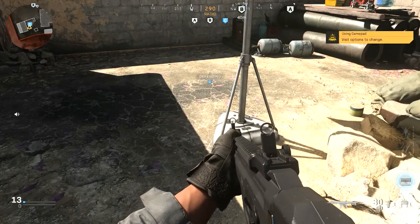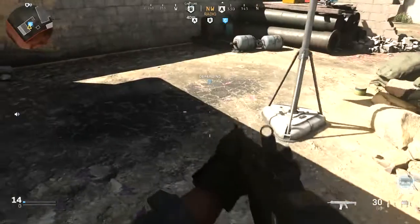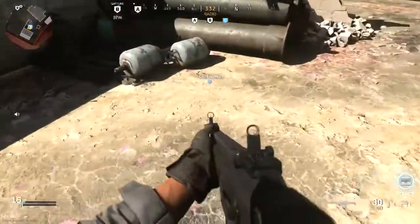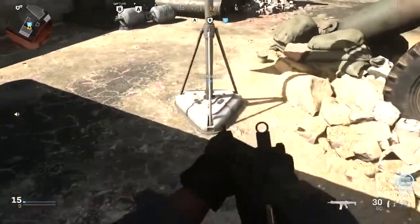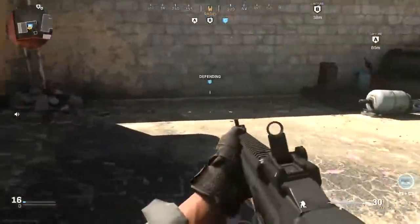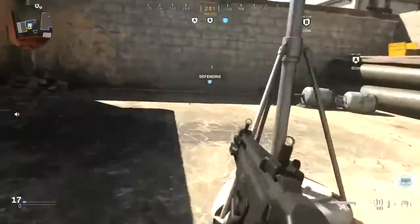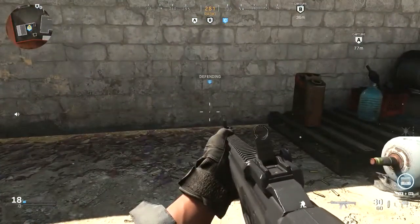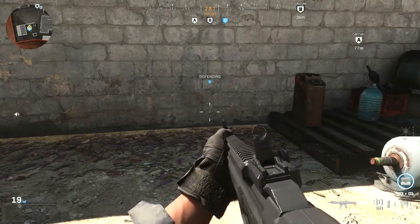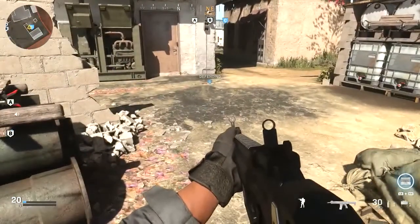For domination, I really like to just stick the claymore as close as possible to the flag — sometimes right on top of it. Anywhere in the securing point radius is fine, but I prefer as close as possible. A lot of times people are going to run in and power slide into it. You might see it, but if they're in the middle of a power slide chances are they're going to run into it and you're going to get that kill on the point.